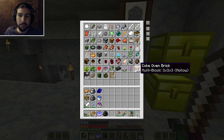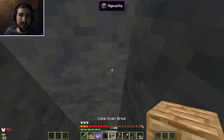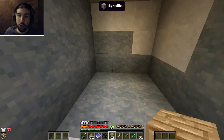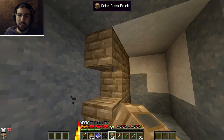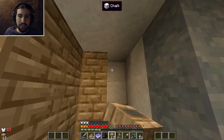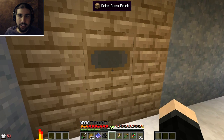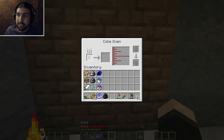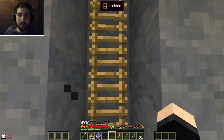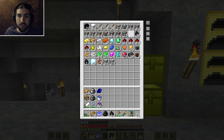So, this is a coke oven brick. I think I've only done this once before, way back in a Feed the Beast series I did on a server with a group. It says down here: multi-block 3x3 hollow. So you do like this - a 3x3 and you just don't fill the center block - and I think I made just enough. If I do like this, it should - ta-da. What this does is it burns coal, turns it into coke coal, and it also fills with creosote oil.